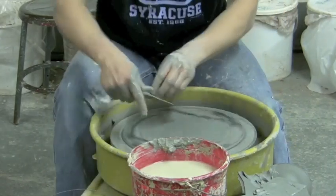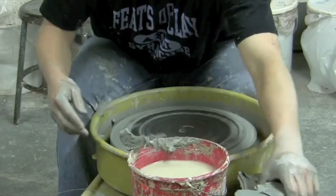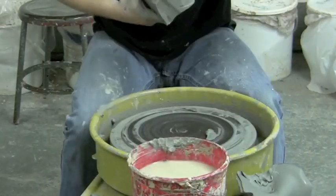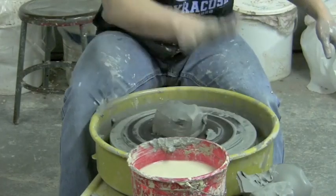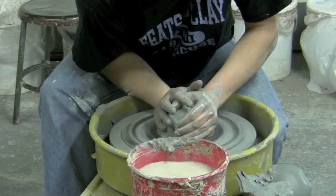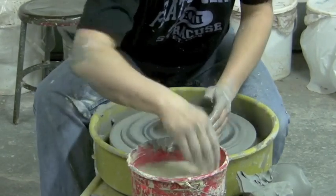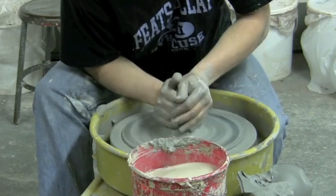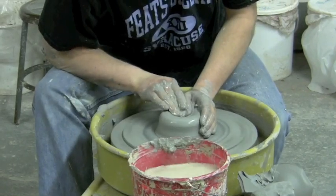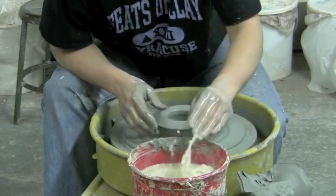The next event is the blindfold throw. The blindfold throw is a two-person event — one person throwing, one person assisting. The idea of this event is to throw the tallest cylinder possible — not the tallest cone piece of clay possible. The piece must be a cylinder and it should have a bottom.